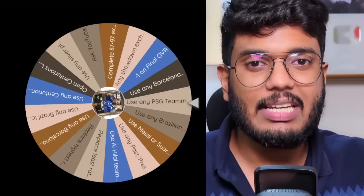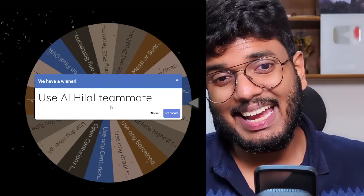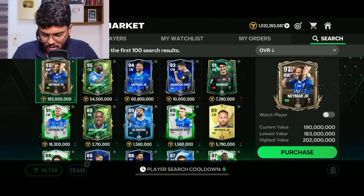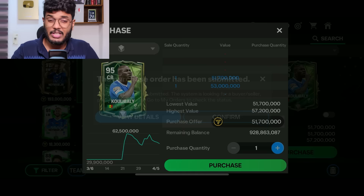Time to spin the wheel again — it's 'Use any Al Hilal teammate.' That's not bad at all since Al Hilal has some great players. I was thinking Milinkovic-Savic, but looking at the market I'll go with Koulibaly to sort out the center back position. He's going for 51.7 million coins — let's get him.